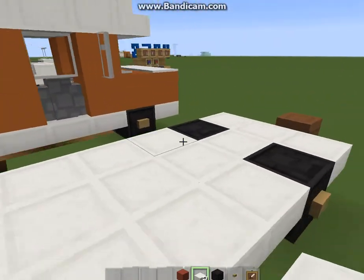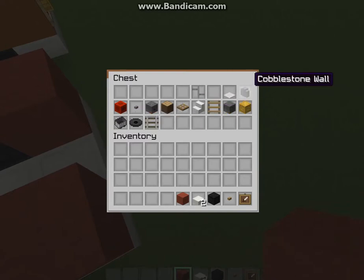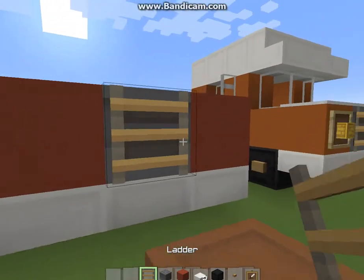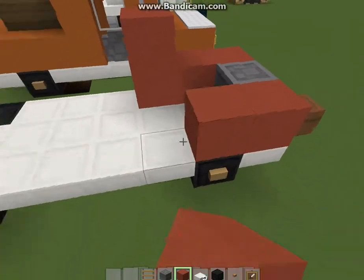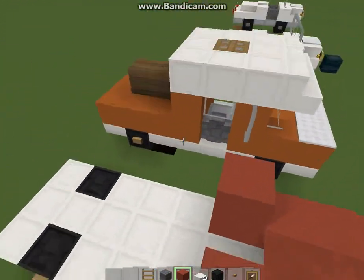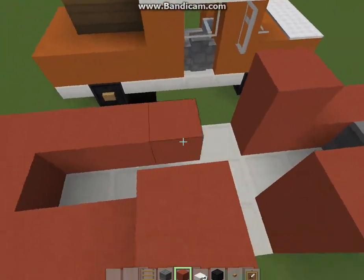I like this texture pack. Just to show you, you can build it in any color - I built it out of orange stained clay, but this one I'm building out of red stained clay. So they're not entirely the same, and it's not like you have to do it in one color. I'm making a red pickup.